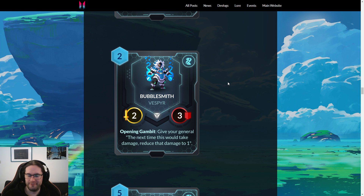For Vanar we have Bubblesmith — two mana, Vespa, two-three. Opening Gambit: give your general — the next time this would take damage reduce that damage to one. This card is phenomenal. I didn't realize it was a Vespa, which makes it even better, because useful Vespas are so rare — there are a lot of Vespa cards where you're like 'I don't want to take this over another decent card just because it's got Vespa written on it.' Having a card that's just a decent two-drop that's also a Vespa is brilliant. The effect is amazing too — you play this and it saves you one damage from their general, which is still half a Healing Mystic, but more importantly the ceiling is very high in that it allows your general to trade into big minions.